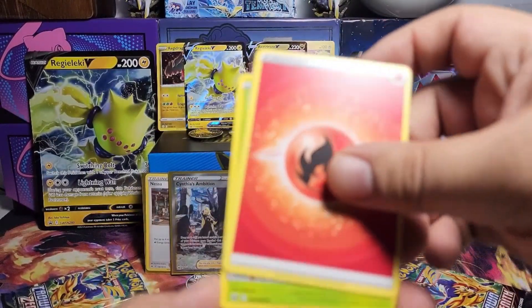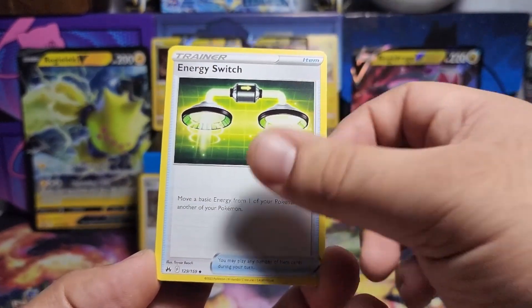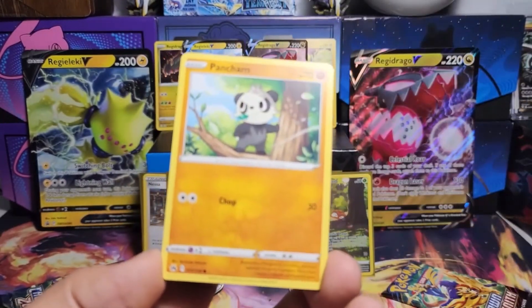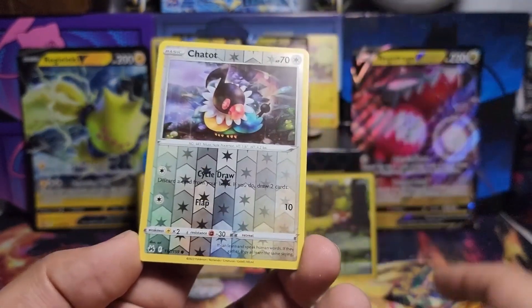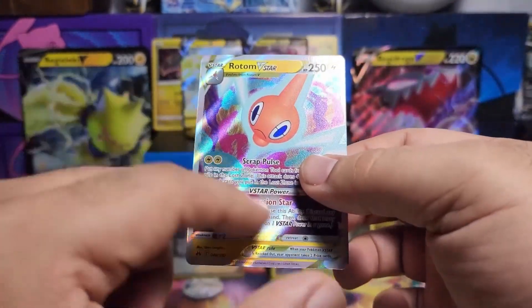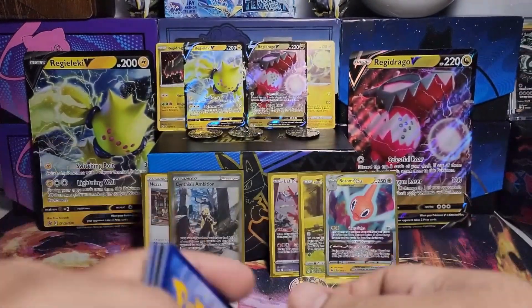Nothing in that — that's ridiculous. And this is a Regi-Drago V-Pack. We'll see if we can maintain, and with a Rotom V-Star. Not too bad. Definitely not still to the level of Cynthia's Ambition, but that's okay.